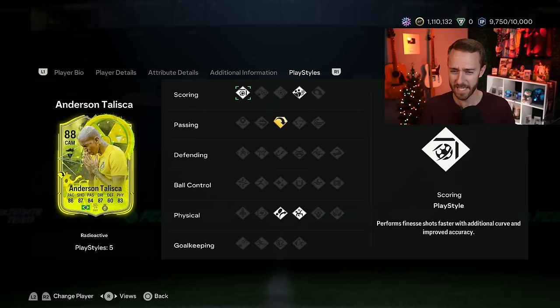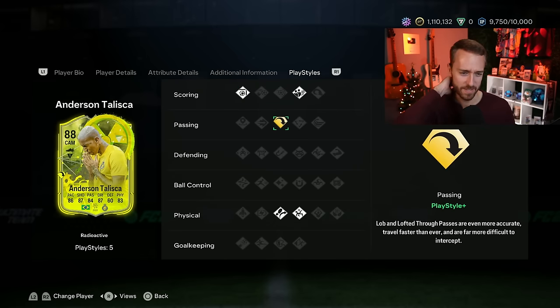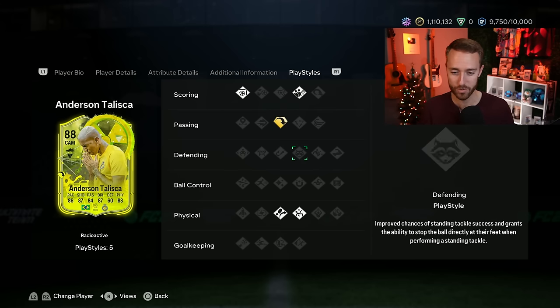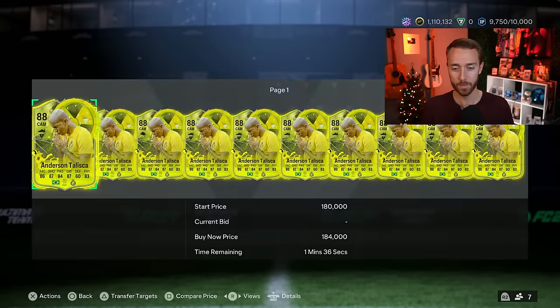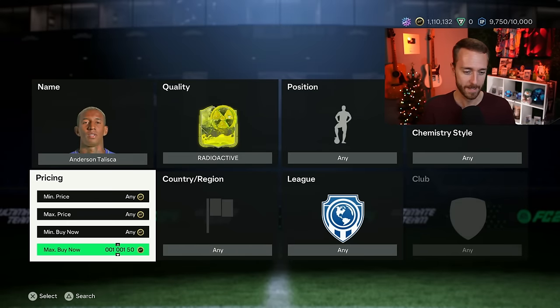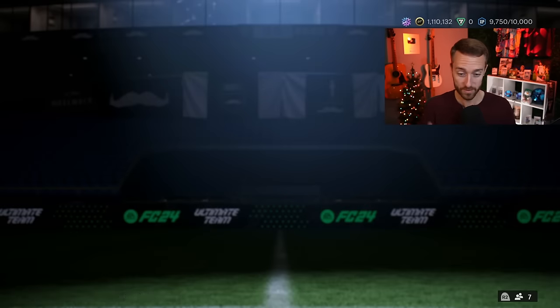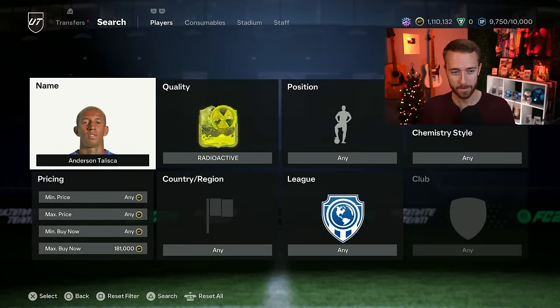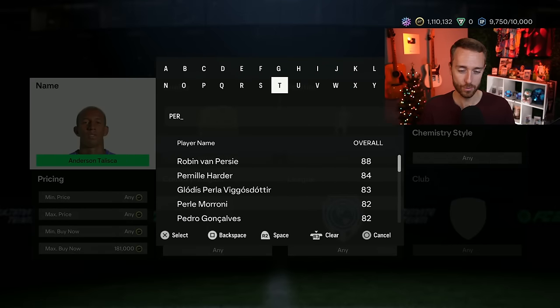Now let's start with the content that dropped yesterday. We have Anderson Talisca and Ivan Perisic as probably the most hyped cards that were dropped in that mini-release yesterday. Anderson Talisca's card is nice — I think he has an Evo version that is a bit better, but of course that's not available to everybody. Long Ball Pass Plus is the interesting playstyle they gave him, which he doesn't even have on his regular card. He does have Finesse, Dead Ball, Trivella, and Acrobatic.